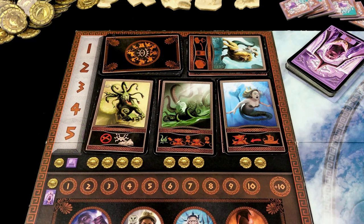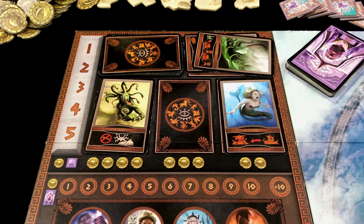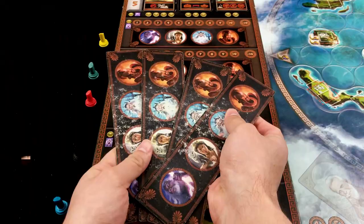If a creature card was bought during the action phase, that space remains empty until the beginning of the next cycle. Starting the next cycle we update the track by discarding the creature in the rightmost space and filling all empty spaces with new cards from the deck. In the rare case that the draw pile is empty, shuffle the discard pile to create a new draw pile.